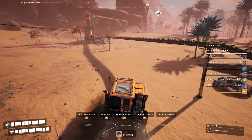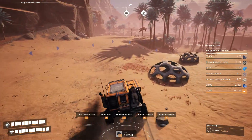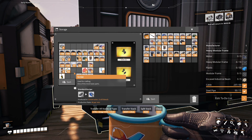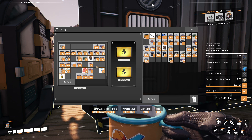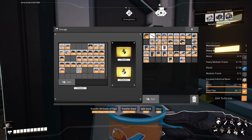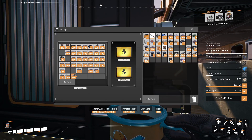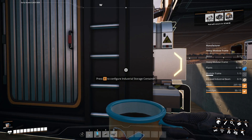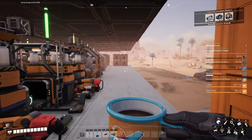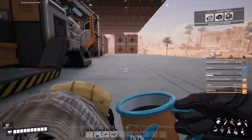I'll have to just run back over to the place and make do. Screws — that's for one modular frame, but I need ten of them. Oh Christ. I'm going to have to make a shitload of screws. Or do I?